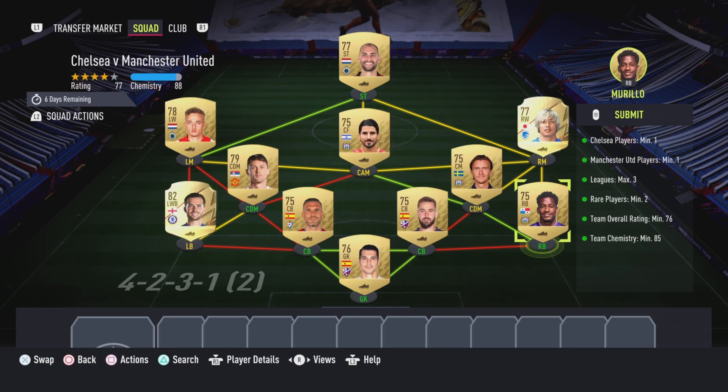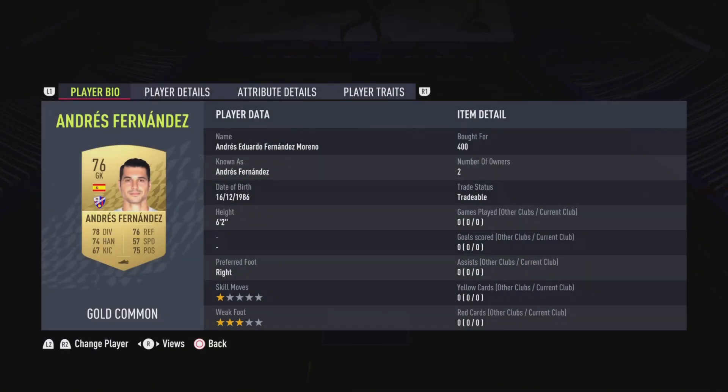The Chelsea versus Manchester United section is going to cost around 7,000 coins to complete. No loyalty is required — even though the right back does have loyalty, it does not affect this SBC whatsoever. Here are the players I used.